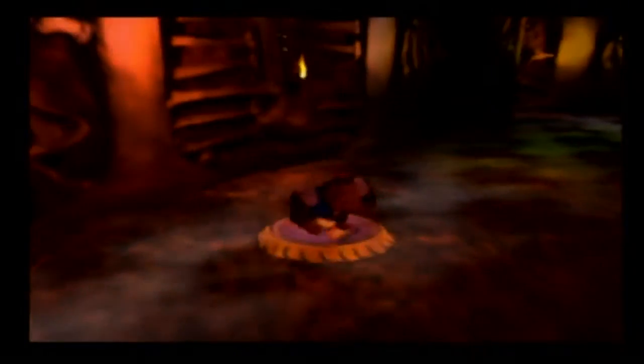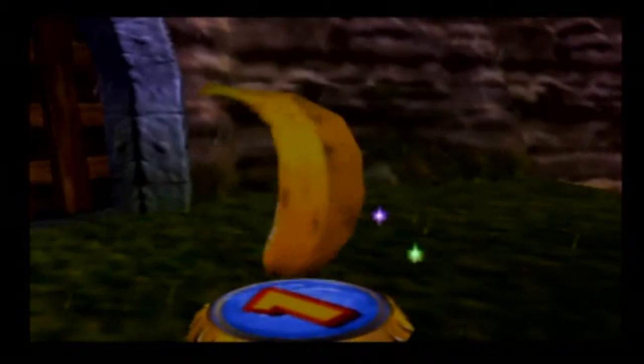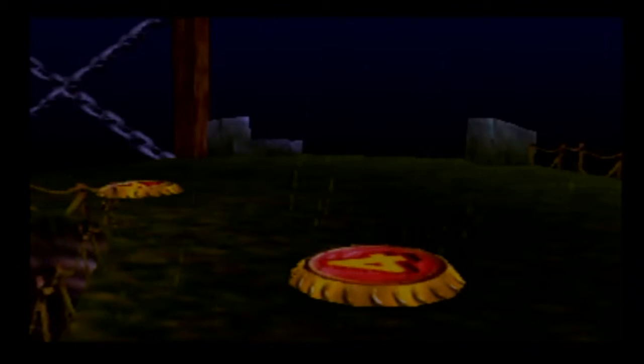Time to head back to Banana Porter Central. And once I've done that, it will be just a quick skip and a hop to the remainder of Chunky's things to do in this world. Come on, you big ape — make your way over to Banana Porter 1 so I can go over and enter Banana Porter 4. A one, a two, a three — Banana Porter 4, that's what we want.